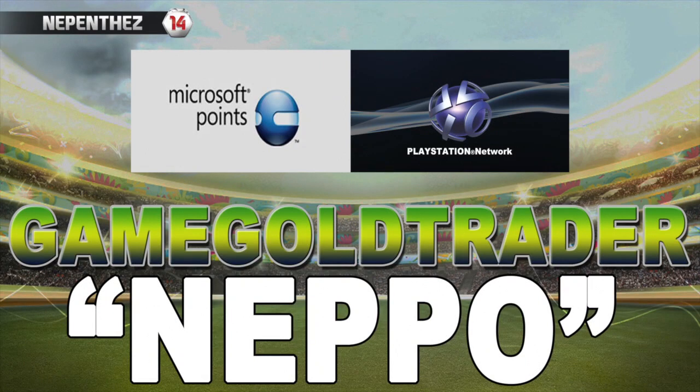For Ultimate Team Coins, check out GameGoldTrader.com. Their link is in the description below. A very fast and reliable service. And if you use the discount code NEPO at checkout, you get a discount on your coins. They also offer PSN, MSP and other Game Gold as well.